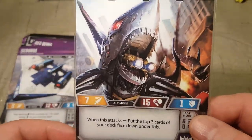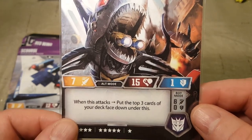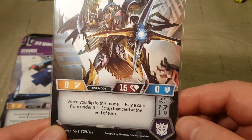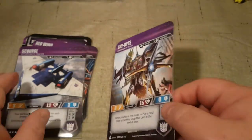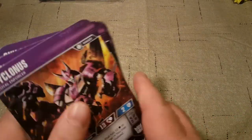Sky Bite — last but not least of the regular cards. When this attacks, put the top three cards of your deck face down under this. When you flip to this mode, play a card from under this and scrap that card at the end of the turn. So that's all of the regular cards.